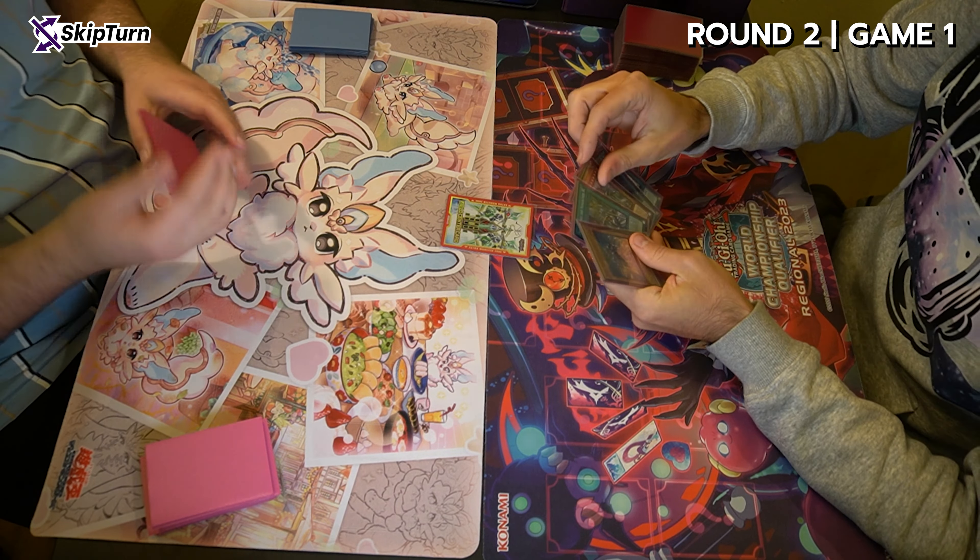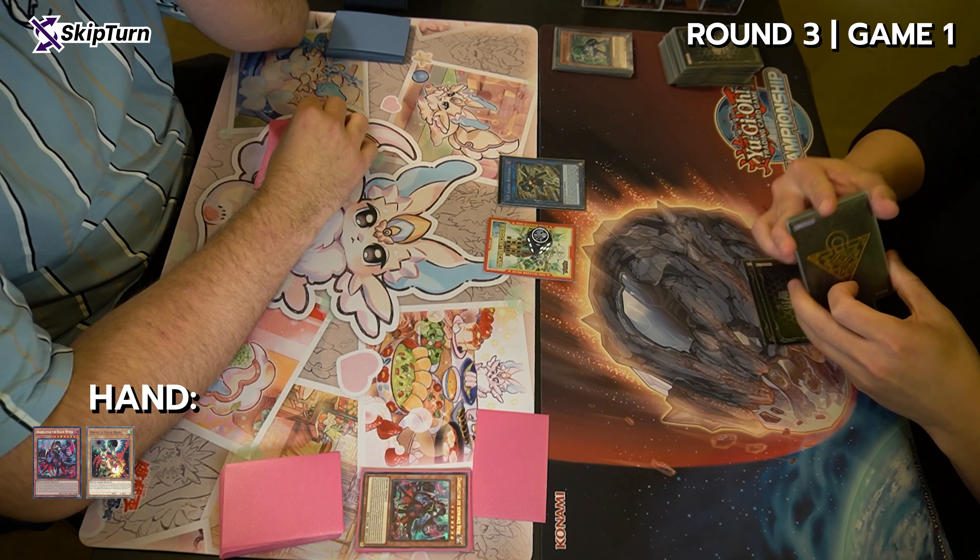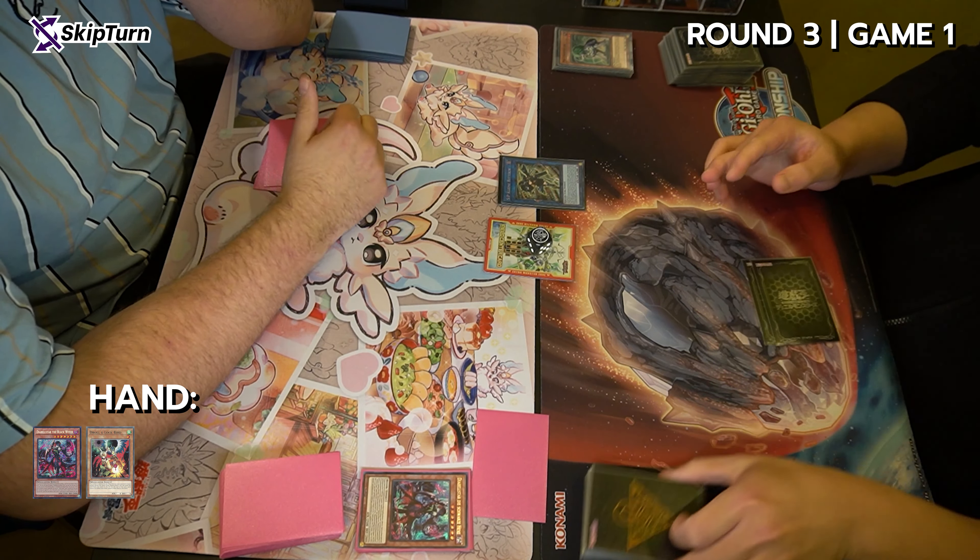There's not much I can do anymore, so I just pass with Hydrant on field. I know he has a Nibiru and a Fenrir in hand. He specials the Fenrir, searching for another Fenrir. He goes battle phase, banishes the Hydrant face down, and hits me for 2,400. He summons Psybeast and goes into an SP Little Knight — the brokenest card in this game, I think. It's just game-definingly good.